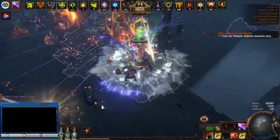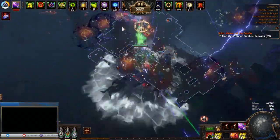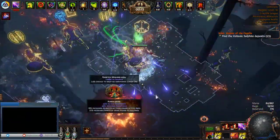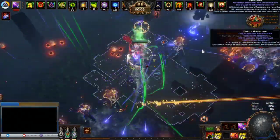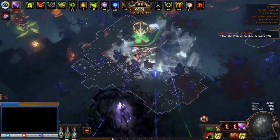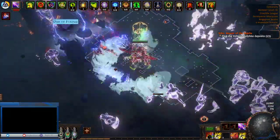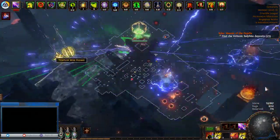Ready to get to maps? Yeah, let's do it. Let me move my belt over. This guy pretty much has the gear I have — he has Emperor's Might, that's it, so I can copy this guy's build.